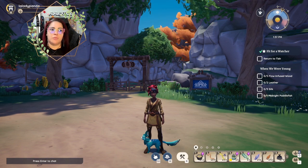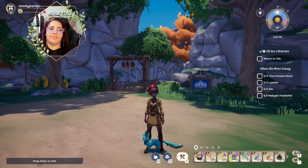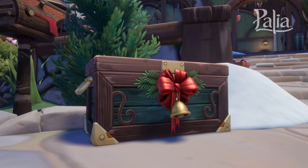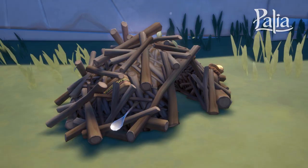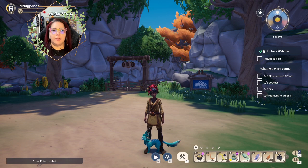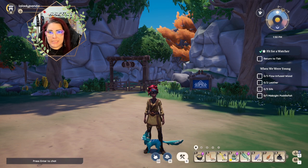We're also going to get some rugs and wallpaper — I believe there are two wallpapers and multiple rugs. You'll be able to find the recipes through the Winter Lights Festival quest, as well as in special chests around the map and choppa piles. There will be special choppa piles with holiday recipes all over Palea — expect them in Kilima and Bahari Bay.